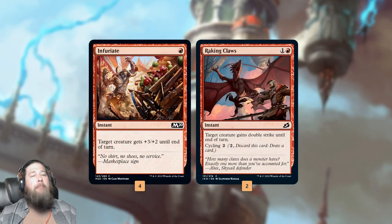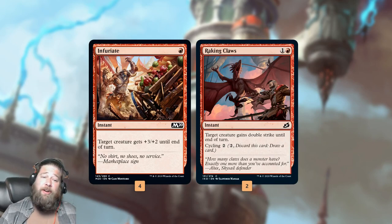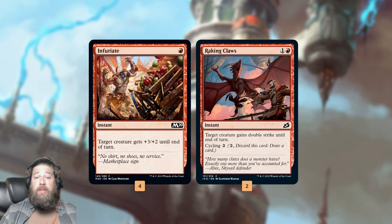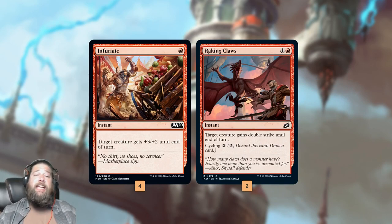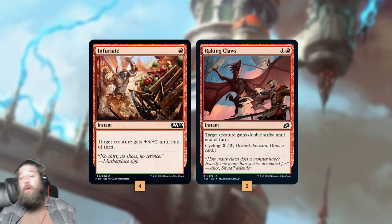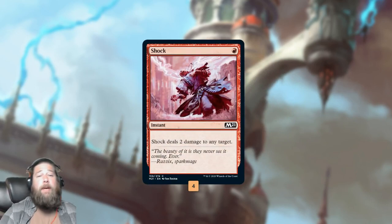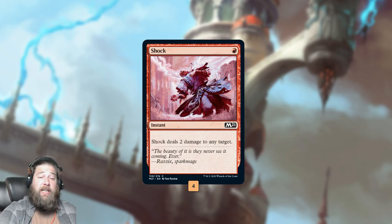We also have a combo kill built into the deck with Infuriate and Raking Claws. Infuriate is almost a red Giant Growth — target creature gets +3/+2 — so we can use this to save our creatures from damage-based removal, or just force through more damage. Raking Claws gives a creature double strike and has cycling. One of the ways we can win is just get down our Stormwing Entity, or a Sprite Dragon, or even a Riddleform sometimes, cast a spell or two, grow them, Infuriate, really grow them, Raking Claws, hit for close to 20 with double strike in the air with one attack. Shock gives us a bit of removal, another cheap spell to turn on our Stormwing Entity, plus Ingle Face if we need to close out the game.